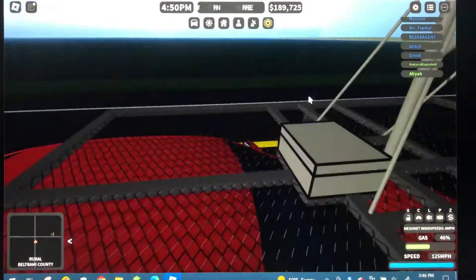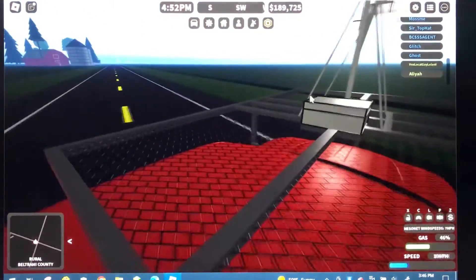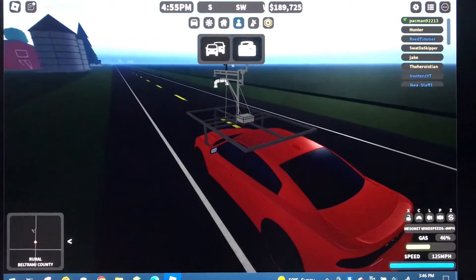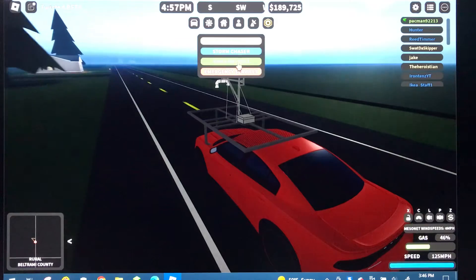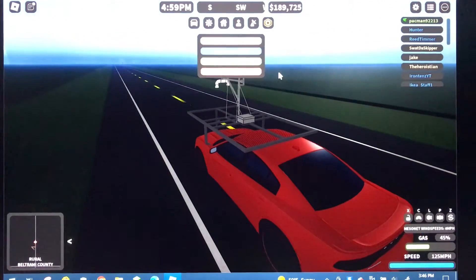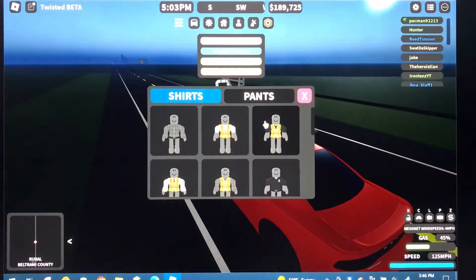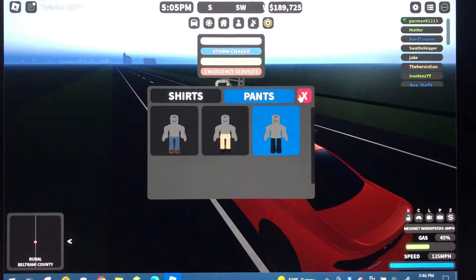I just realized — I forgot that there's a feature where you can actually change jobs. Here's me right here as Hunter, and if I do this it changes my name to blue. Or I could — the National Weather Service employee and emergency services require Robux. I do have the National Weather Service option though, so I'm just gonna pick that so I can wear whatever I want.